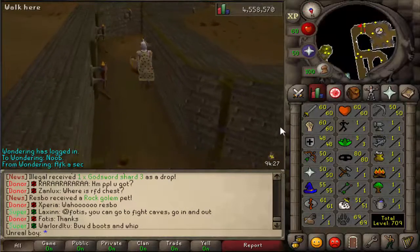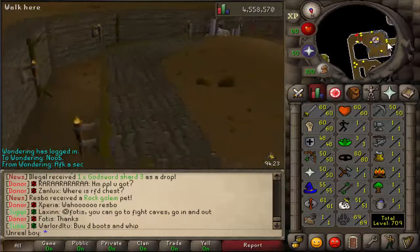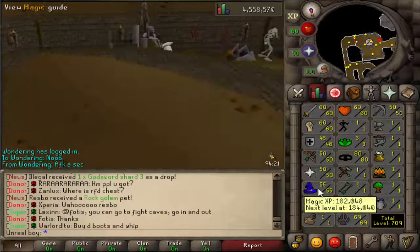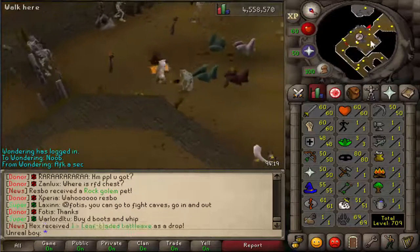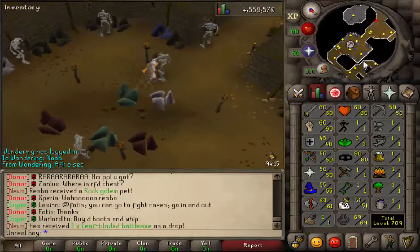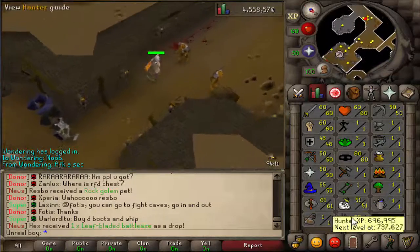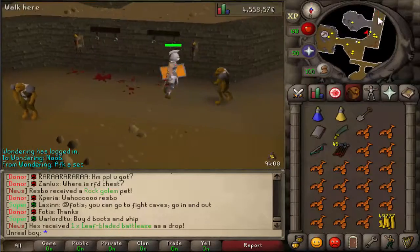So I got the Addy Scimmy from that. Then I trained all of my stats to 60 Attack, 60 Strength, 48 Defense, 50 Prayer, 50 Range, and 55 Magic. I trained my combat through Slayer, as I do want to get a Whip eventually. I did some Runecrafting to get my Magic up, and I also did Hunter to get the Dragon Dagger just recently.